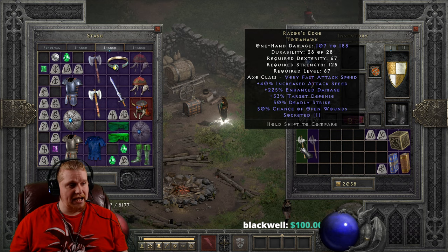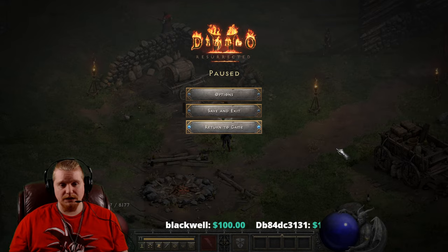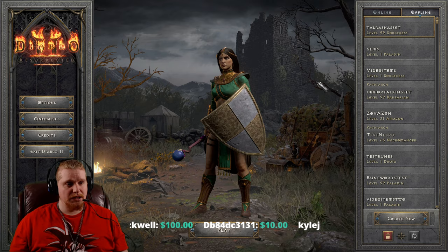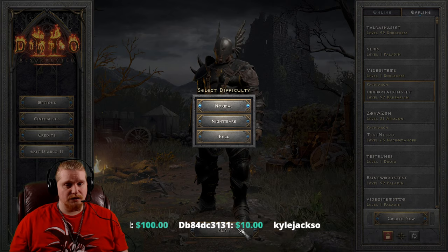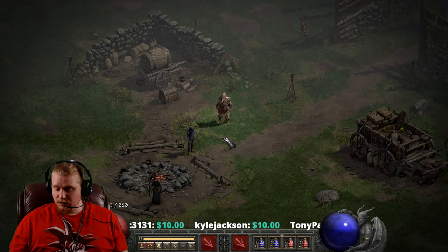Hello guys and gals and welcome. Today we're going to be looking at an axe called Razor's Edge. What am I doing on a sorceress? We need to bring this over to a character who is a melee character. Oftentimes I will forget to bring these items over to a character who can actually get some use out of them, and that's my bad.